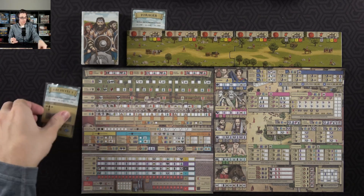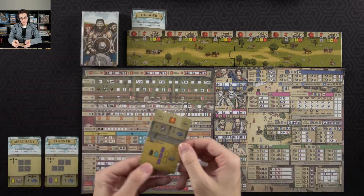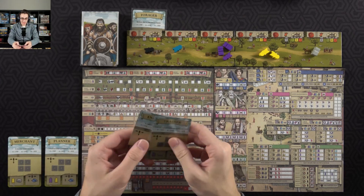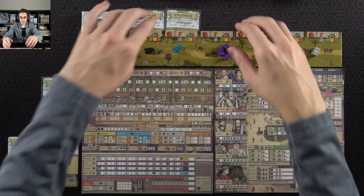I get rid of these cards, don't need them anymore. Let's see what the new neighbor cards are and what my supply card is for this year. Then I'll see what my path card options are — either large buildings or gladiator strength. I guess I'll go with large buildings.